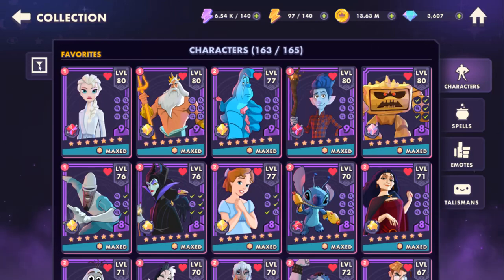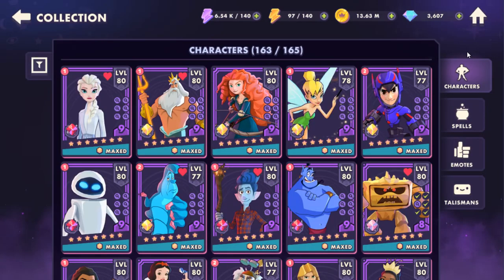We're also going to be working on Milo, and we just got Stitch, Olaf, and some other characters we're going to work on. The top four are done — they just need runes and all that fun stuff. That's what I'm doing on this main account.